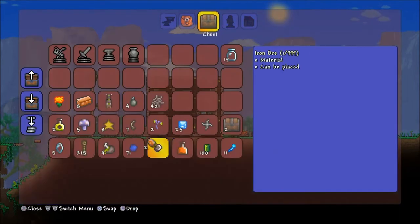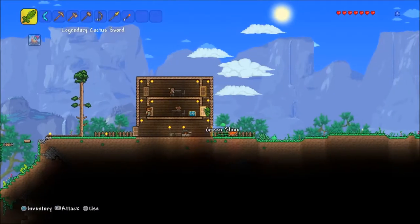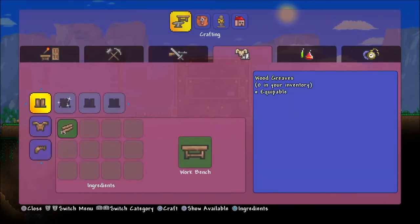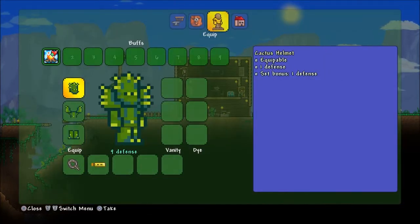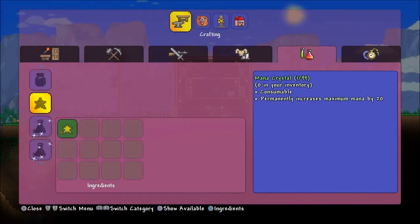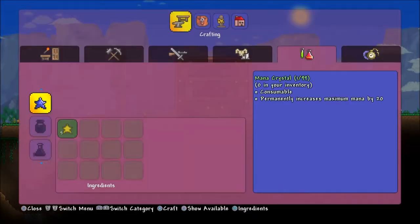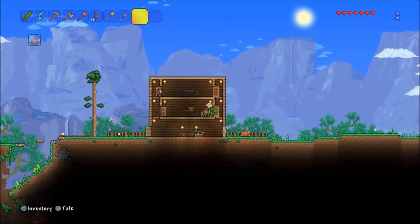We'll sort out some chests for specific stuff soon, just chucking it in there for now. We got 24 iron bars — wow, that's good! We can make an iron bow. Can we make a helmet? That's one set bonus, one defense — doesn't look like we need that helmet. We can make some mana stars though. We got eight, let's take five of them because you need five to make one of those purple stars. My game keeps forgetting to save itself. There we go, got another star.